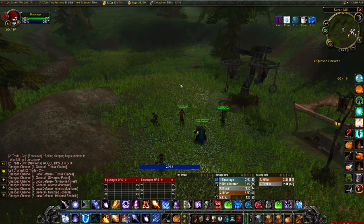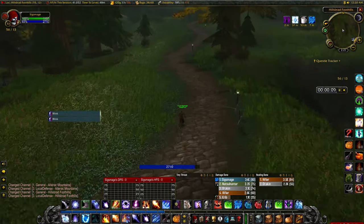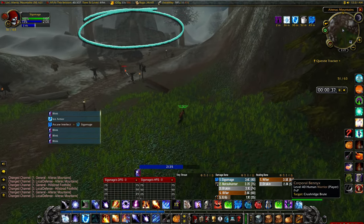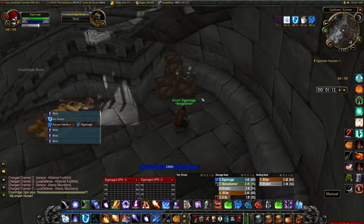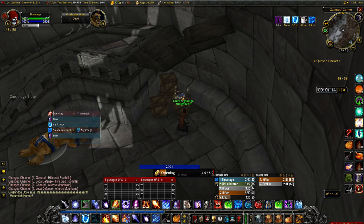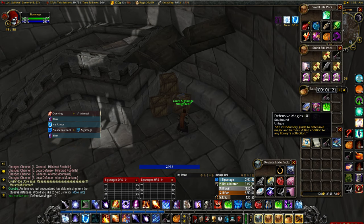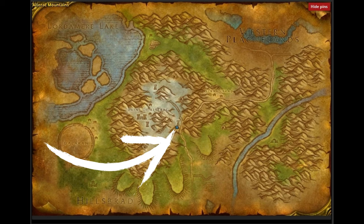The next book is located in the Alterac Mountains and is quite easy to get. Starting at Tarren Mill in Hillsbrad Foothills, follow the road north until you see a big tower. Make your way into the entrance — there are level 36+ brutes in the area that can be difficult — but once inside, you'll find the manual on a crate. Right-click it and obtain your Defensive Magic 101 spell, located at 48, 58 in the Alterac Mountains Zone.